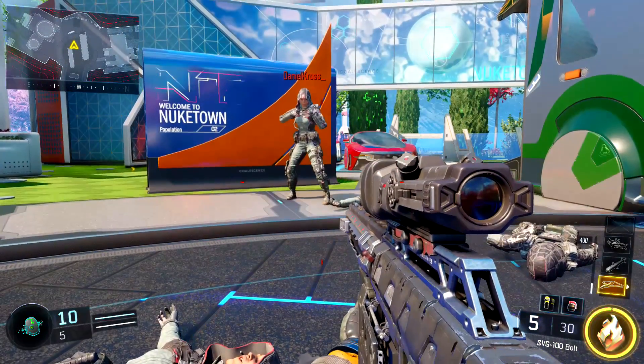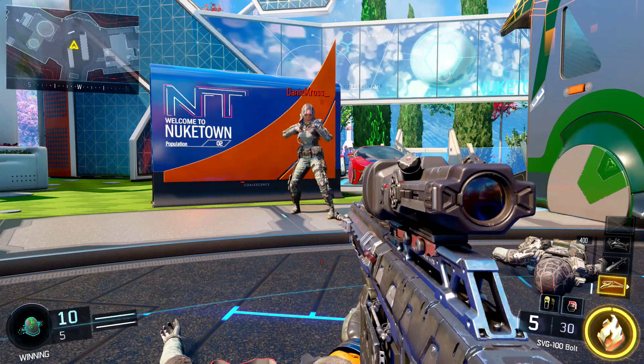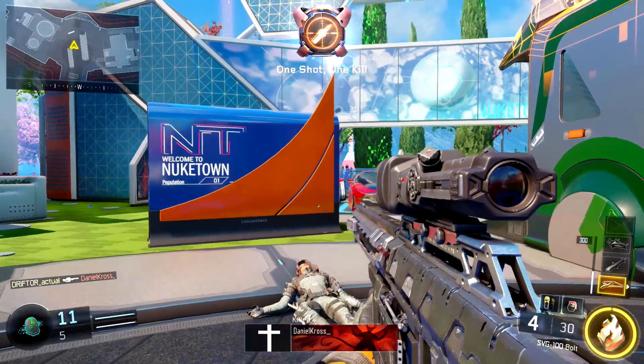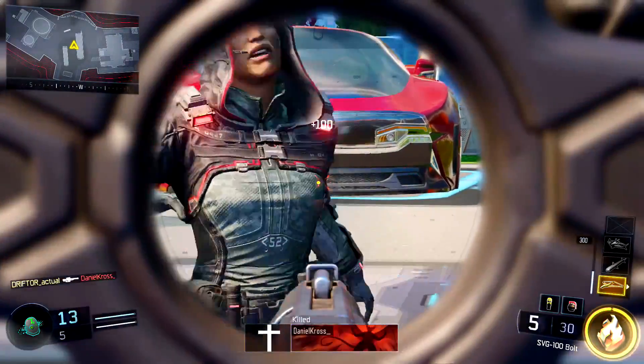The SVG won't kill if you shoot somebody in the shin or feet. However, if you let them recover their health, like I'm doing with Cross here, and you take your time, you can actually kill from the knee up. So anything like in the thigh is going to be a one-shot kill. Take the SVG 100 and put a suppressor on it, and it still kills in one shot to the thigh — which is very, very impressive.